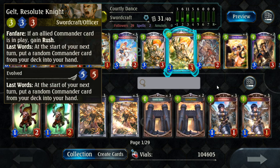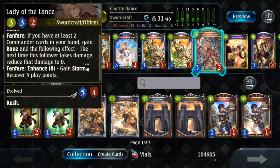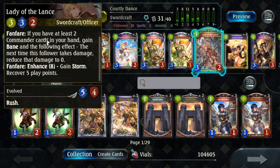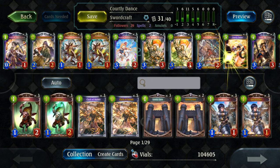Gelt is one of the best three-drops that Sword has. It gets Rush when you have a commander, and when it dies, you draw another commander at the start of your next turn. Lady of the Lance is one of the new cards from the mini expansion — it's another Blitz Lancer, but if you have at least two commanders in hand, it gets Bane, killing anything, plus a Divine Shield effect where the first time it takes damage, it's negated completely. Very, very strong.